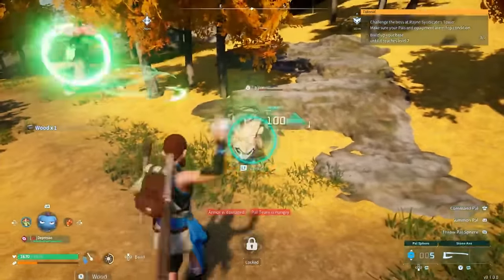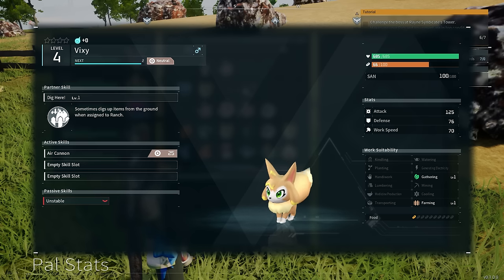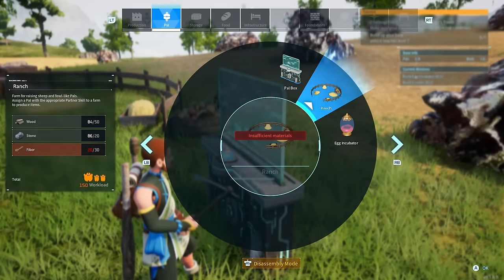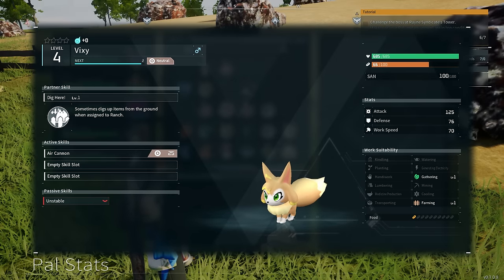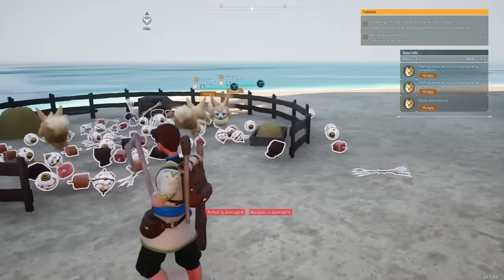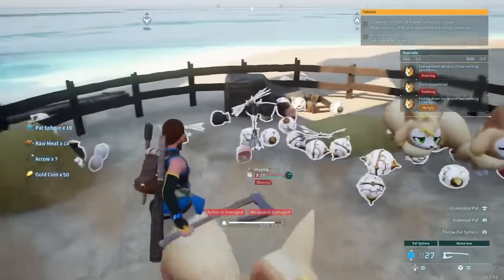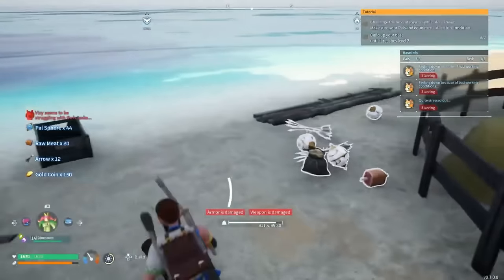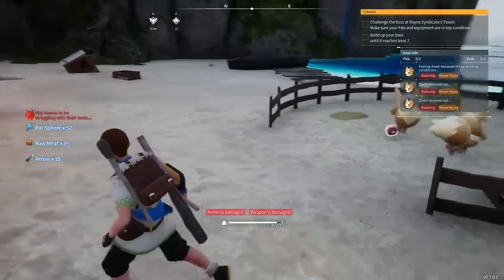This next pal I recommend getting is Vixie. The reason why Vixie is so beneficial is what it does around the base — it sometimes digs up items from the ground when assigned to a ranch. You'll have to make a ranch at your base, which you learn how to make in technology. Vixie's work suitability is gathering at level 1 and farming at level 1. While Vixie is at the ranch you'll notice it accumulates loads of pal spheres and raw meat. It's an insane amount of pal spheres — I'm completely stocked up thanks to Vixie.